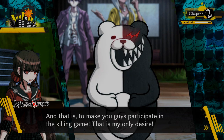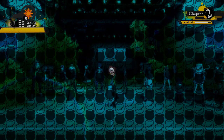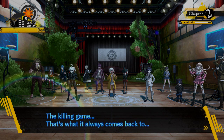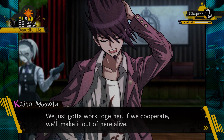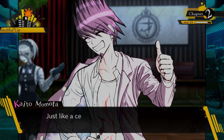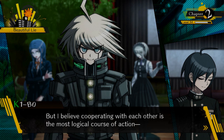Monokuma declares: 'Regardless of my true identity, my goal is crystal clear — to make you guys participate in the killing game. That is my only desire. That is all I've been created for.' Then he disappears. 'You gotta be kidding me. That's what it always comes back to.' Tenko says she'll never do the killing game again. About what you guys told me — I should investigate the room of the person who's dying to get some fluff text.